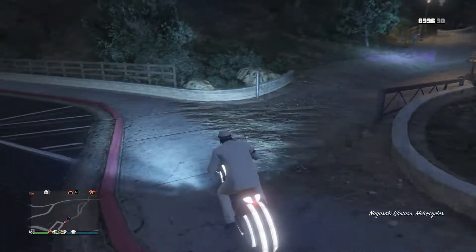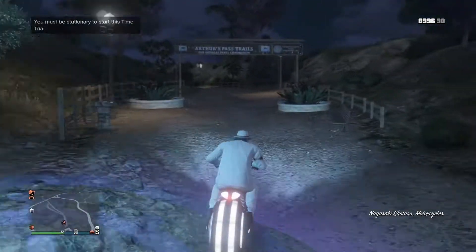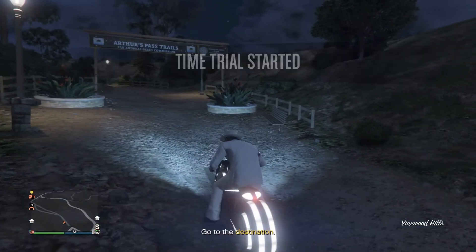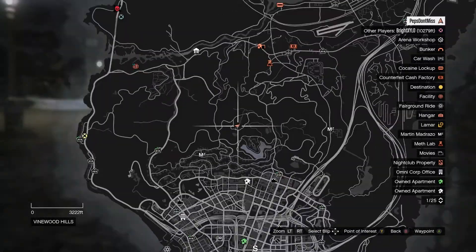Welcome back boys, Pepperoni's here with another GTA tutorial video. Today's tutorial is the Observatory Time Trial — how to make 51k in basically one minute.